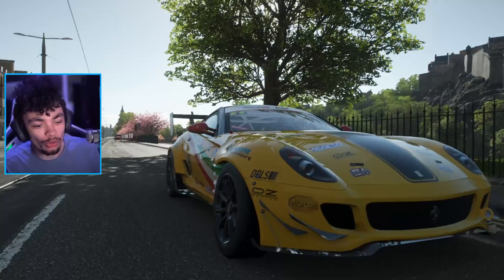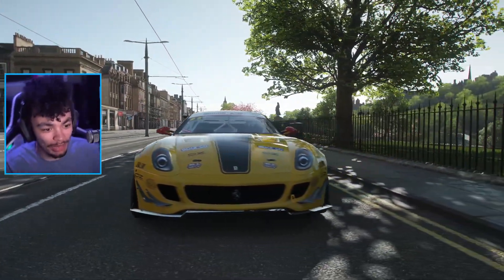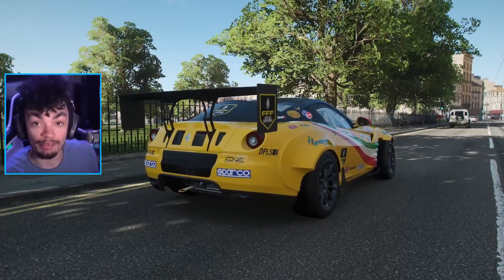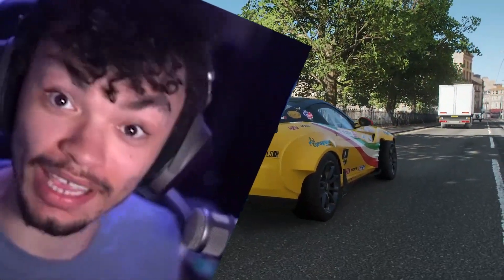Fun little fact for you: this is actually the only Formula D car that I decided to unlock, so we have nothing to compare it to. We're on a blank slate, but it looks fantastic. Look at the arches. It's also a ghost apparently — can have things drive through it. It's that quick that nothing can touch it. Get it?